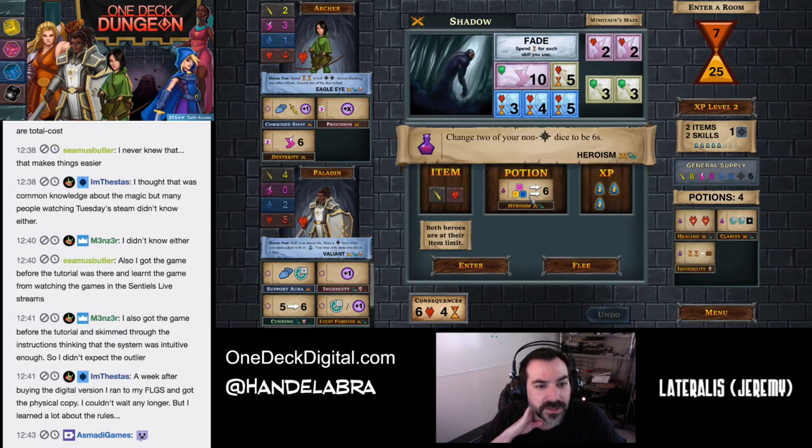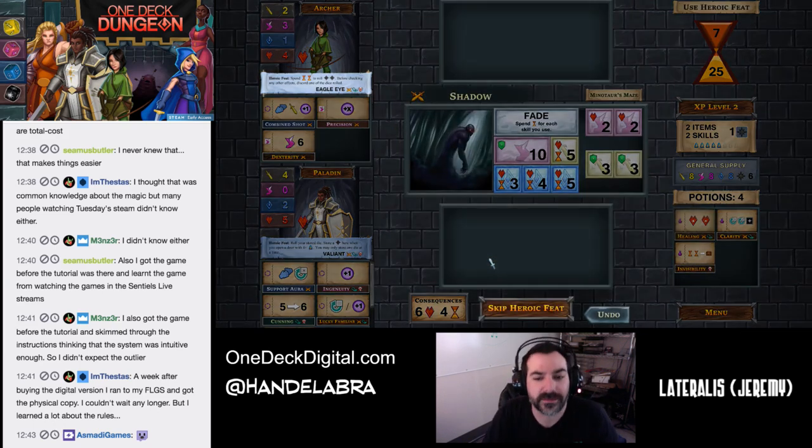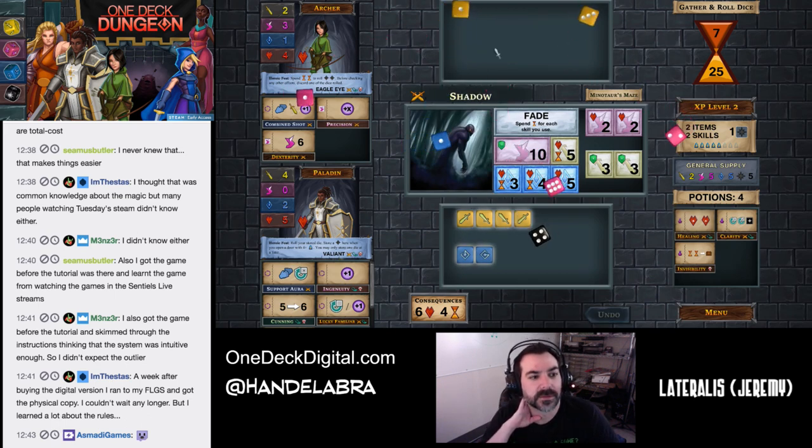Although there is another cool potion there — 'Change two of your non-heroic dice to be sixes.' Yeah, it's fine. We spend time for every skill we use. I think we probably got this, especially with your dexterity. We probably don't need to use the rock beat. Remember, every skill costs — so don't willy-nilly. I got three ones, so I feel like we're definitely going to want to use that, but let's take a look.